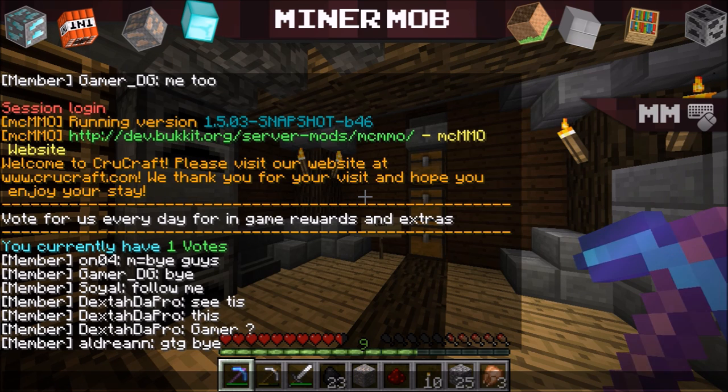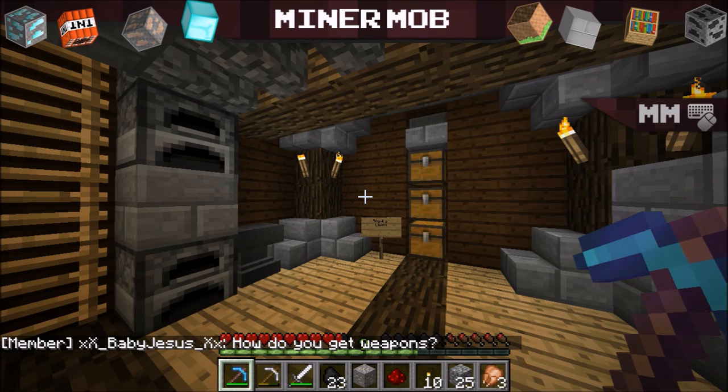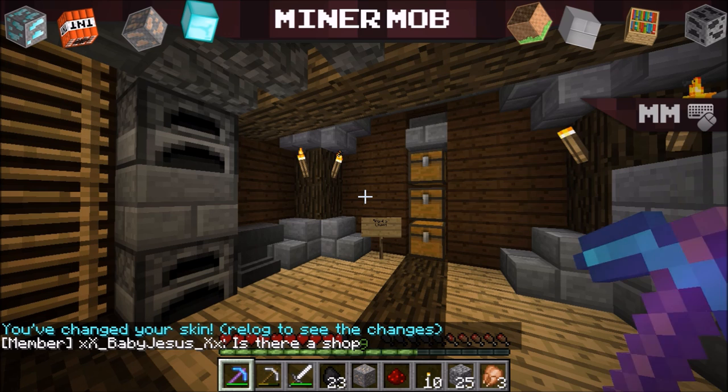So let's go into our chat box — press T to open it — and type slash skin change. What you want to do is enter a person's username that has actually bought Minecraft. For example, famous YouTubers have bought Minecraft, so I'm going to type in Vickstar123. Make sure you get the spelling right, then click enter. It should say you changed your skin — relog to apply your changes.